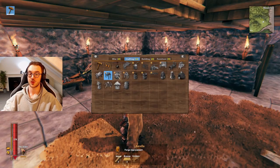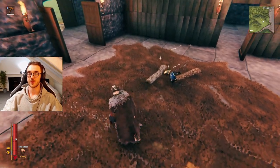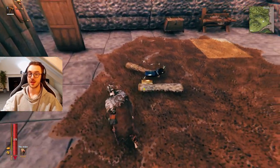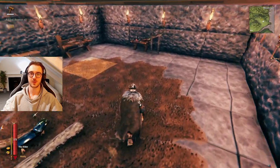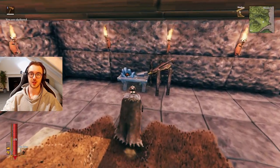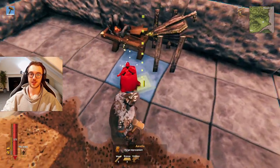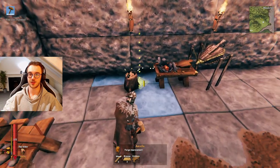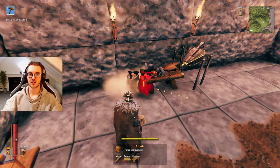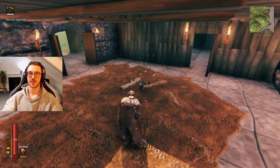Next up we have the anvils, which takes 2 bronze, 5 wood, and a workbench. You get this unlocked when you first make bronze, which is by smelting 2 copper and 1 tin together on the forge. I'm going to take the anvil and place it somewhere around here. I like to keep this stuff quite tight because some of the other improvements tend to take up a little bit more room.